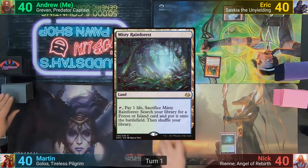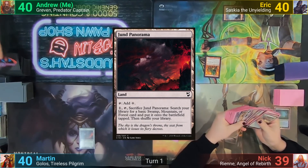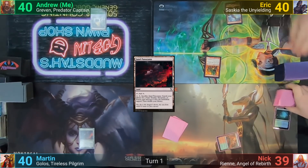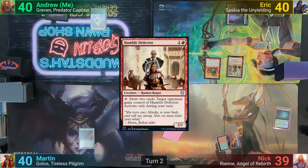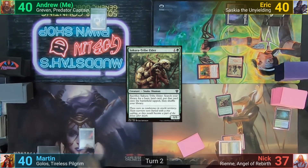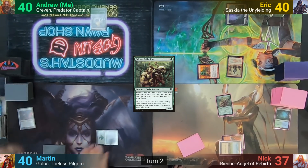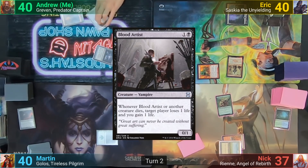Nick plays a Misty, cracking it and losing one to go find a Cinder Glade. Martin plays a Jun Panorama, passing. I play a Swamp and pass back to Eric. Eric plays a Swamp and pays two mana for Humble Defector. He moves to combat, swinging the Goblins at Nick for two. Nick plays a Plains, pays two mana for Steve, and passes. Martin plays a Forest, cracks the Panorama to find a Swamp, and passes to me. I drop a Mountain for turn, cast Sol Ring, and then cast a Blood Artist before passing back to Eric.